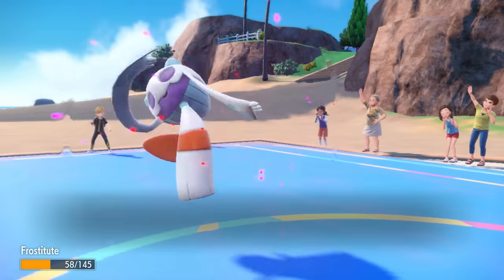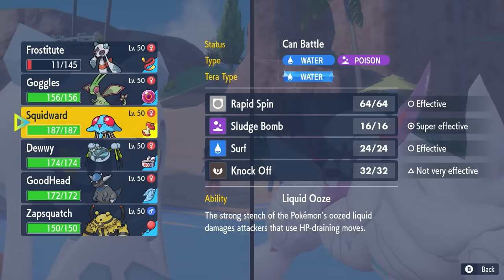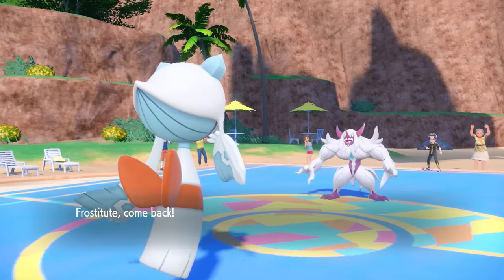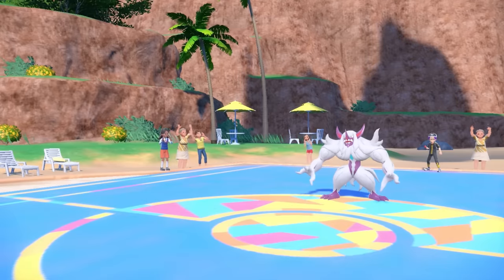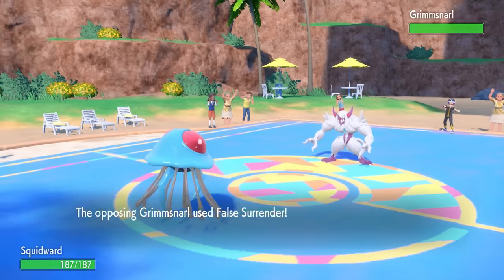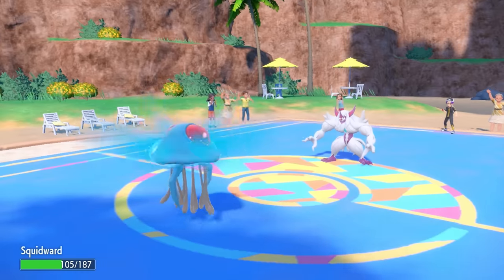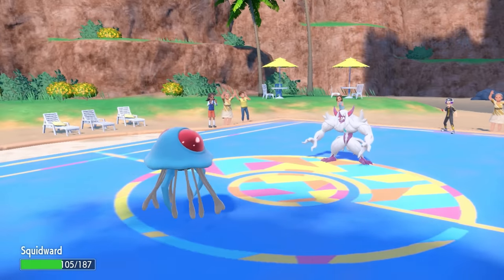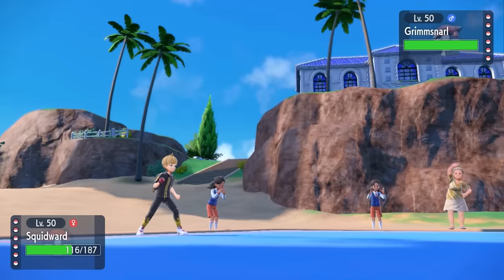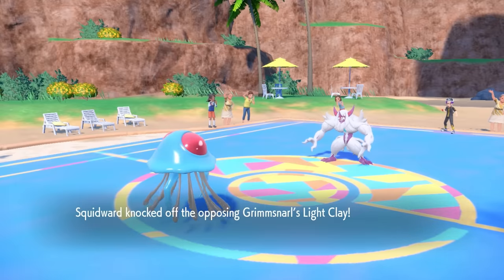They go for some damage with False Surrender, which doesn't even knock me down to my sash. I have a decision on whether to go for Destiny Bond. I figure they might go for a Parting Shot, so I switch right into Tentacruel. I know I can take at least two attacks from Grimmsnarl, and I want to slowly burn away those Light Screen and Reflect turns, while keeping Frostlass in the back for a potential Destiny Bond later. They go for another False Surrender — I go for Knock Off, and they stay in, getting rid of the Light Clay.